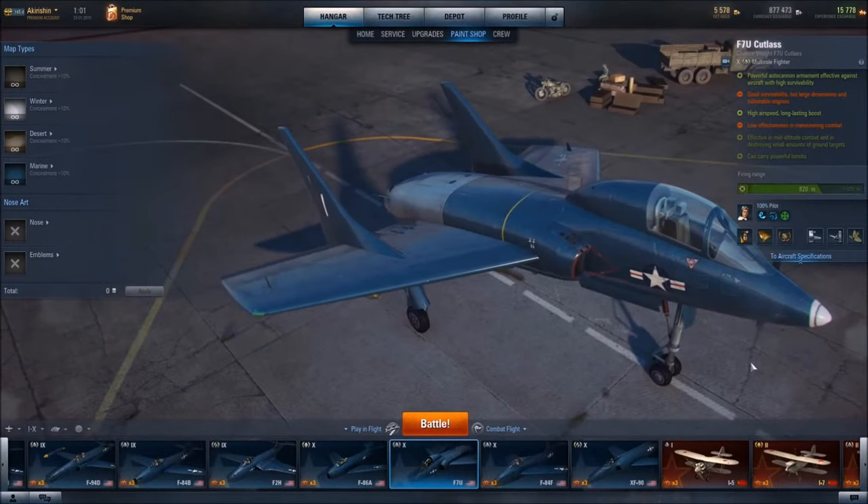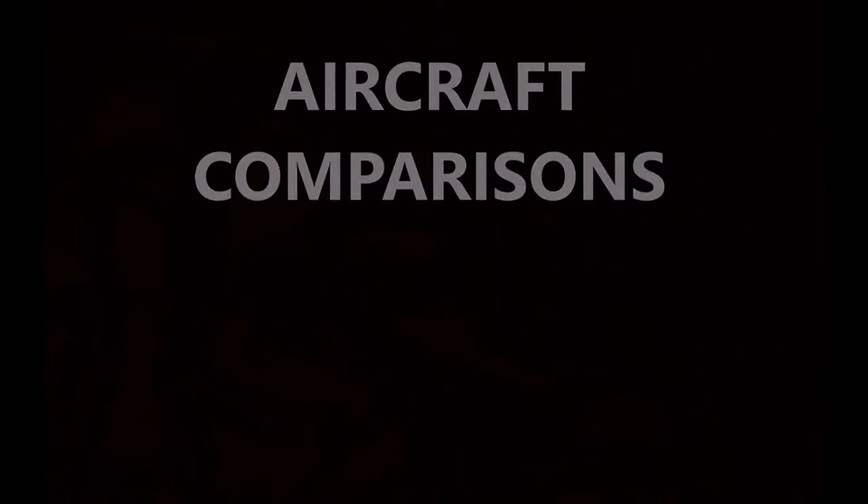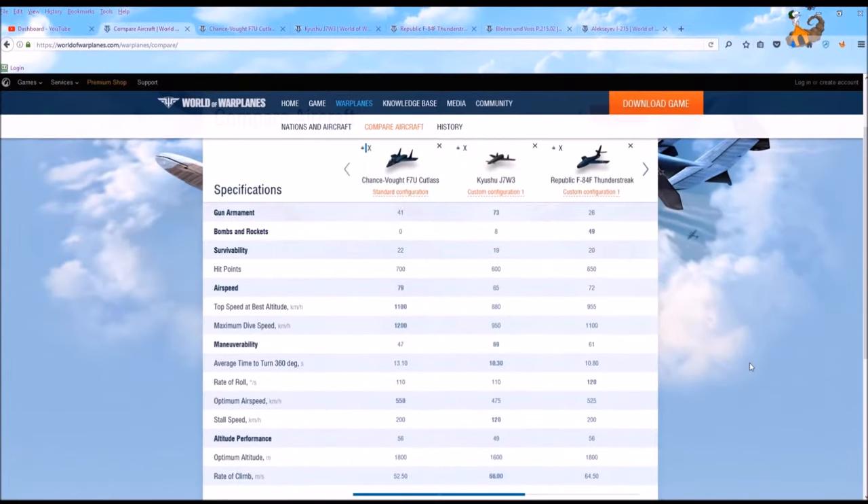What we're going to do now is head over to the World of Warplanes website and use its compare aircraft tool to compare the F-7U with other Tier 10 multi-role aircraft, so you can see it in context with those other multi-roles. We are here on the World of Warplanes website and have lined up several Tier 10 multi-role fighters to compare against the F-7U Cutlass.